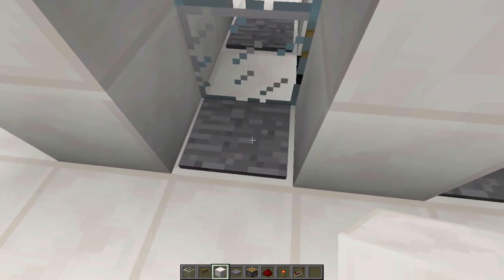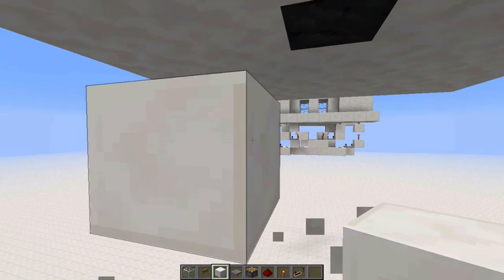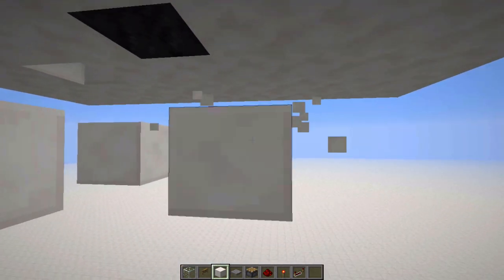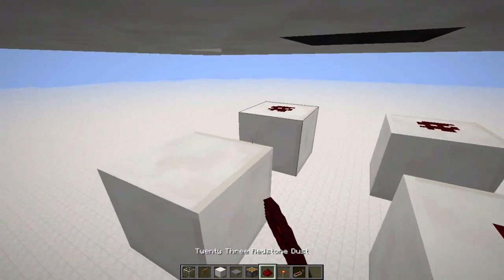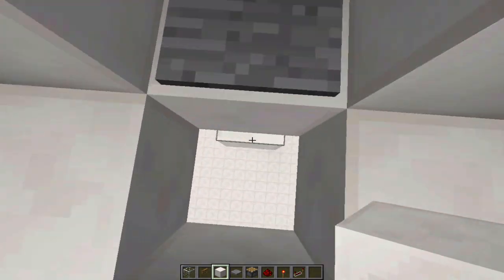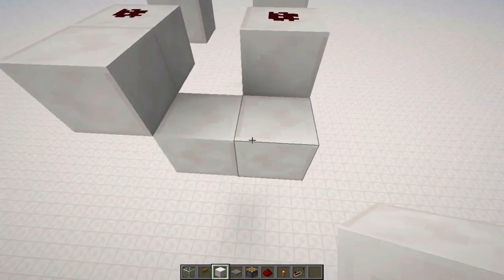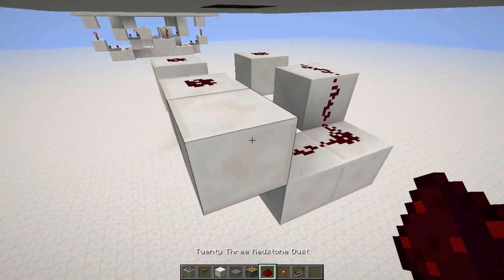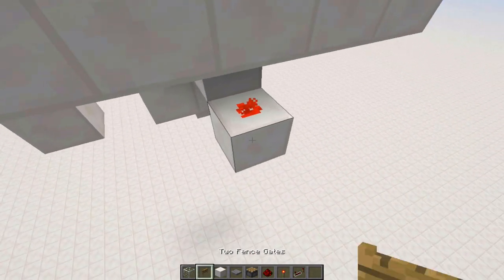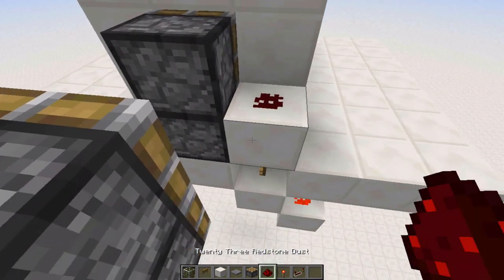Once you're done, you need to figure out where these pressure plates are, find that spot underneath, build down two, and break this block. Repeat that underneath every pressure plate and place redstone dust on top of each of those blocks. Then go back up, find the right pressure plate — that's the one that's going to open the door. Build down like this, place a block there, redstone dust here and here, redstone torch right here with a block on top, and place a block here with redstone dust right here. Block here, torch here, block here and redstone dust right here.